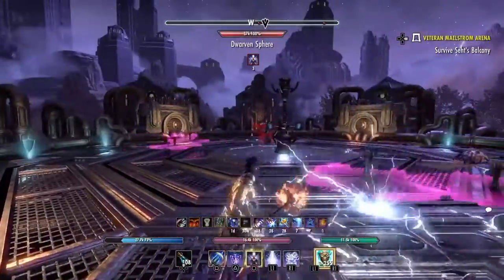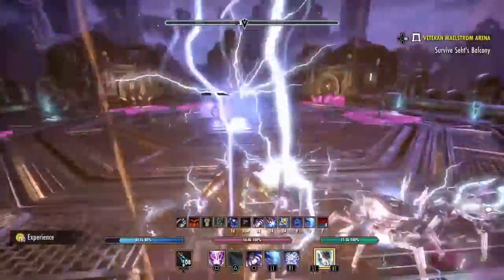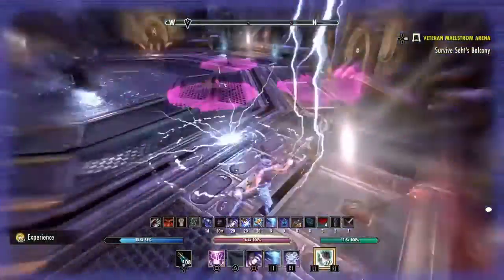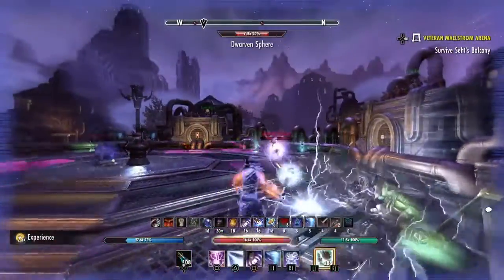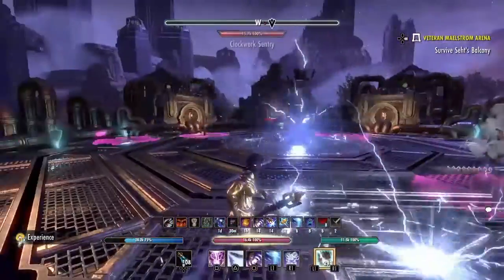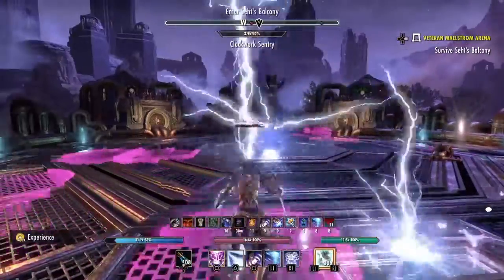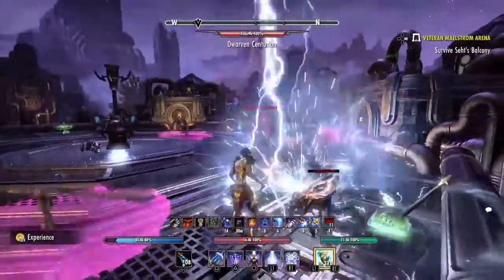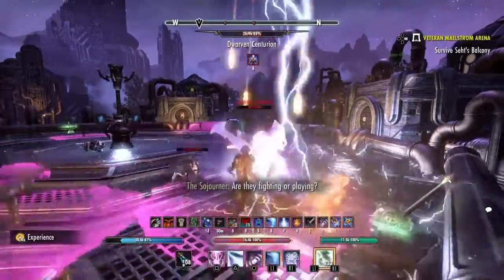You're just gonna drop your AOEs — your Elemental Blockade with Lightning — and throw a Haunting Curse on anything that's remotely bigger than the Dwarven Spider, like a Centurion or a Dwarven Spear. Hit them with Haunting Curse because it's occasionally going to be ranged. The small spheres and Dwarven Spiders will, about 75% of the time, come towards you rather than stay away from you.